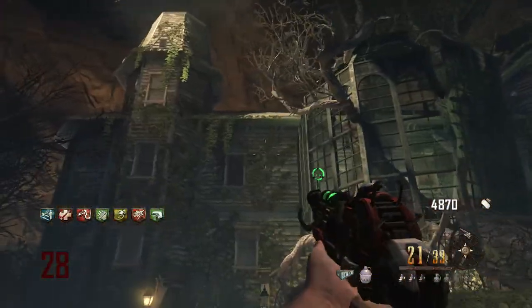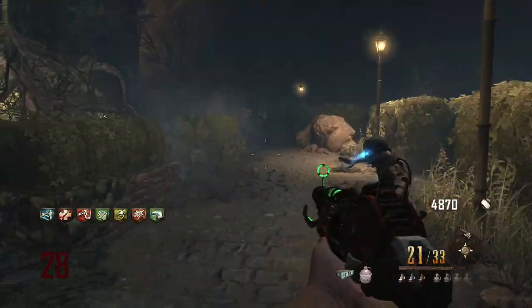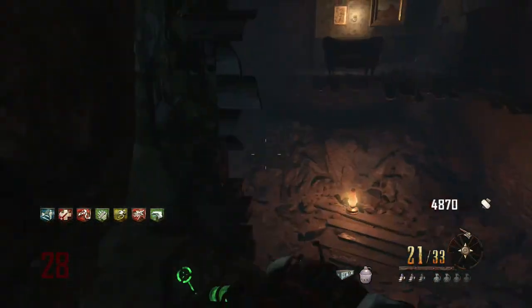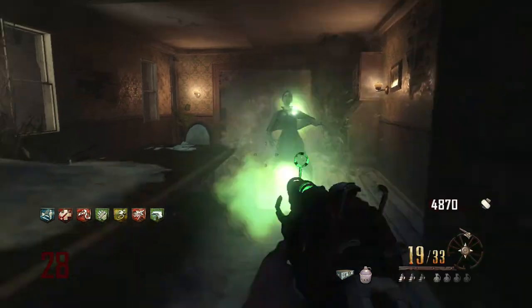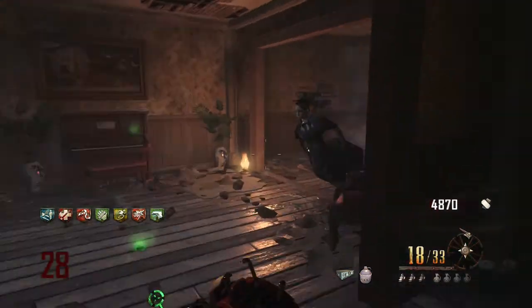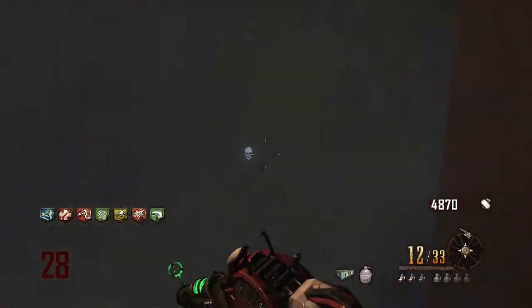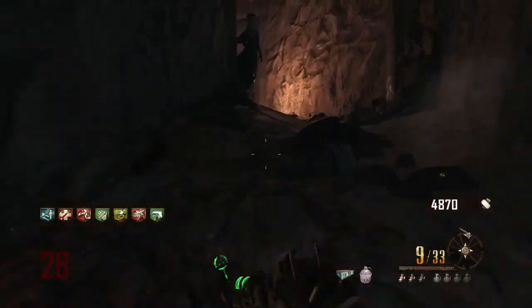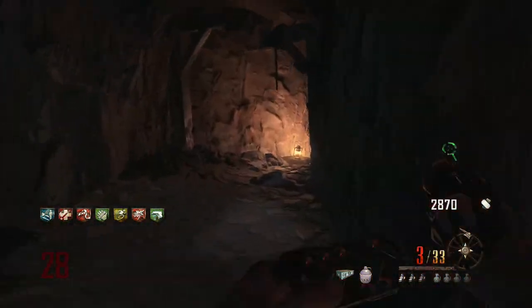What you want to do is enter this house and kill all of the ladies — the screaming witches — that you'll see once I'm in here. As you can see, there's one right there, and there's one right there. It's best to do this with a wonder weapon or a ray gun of some sort.